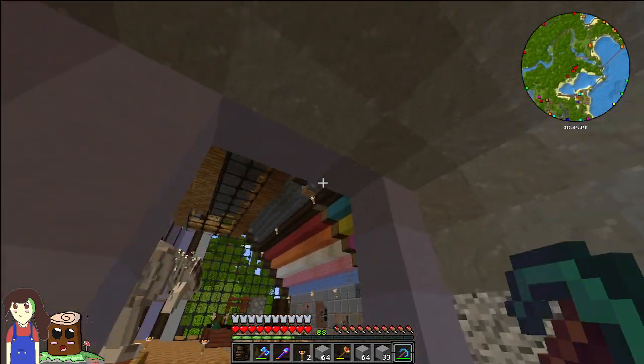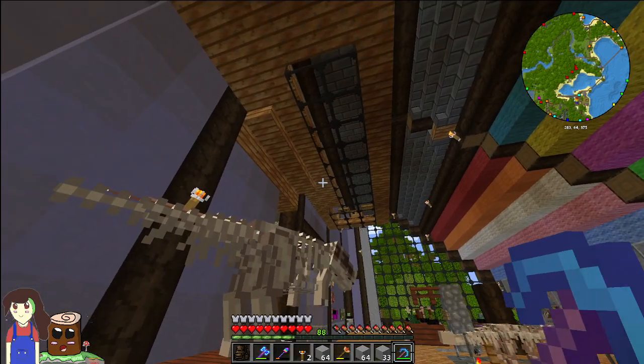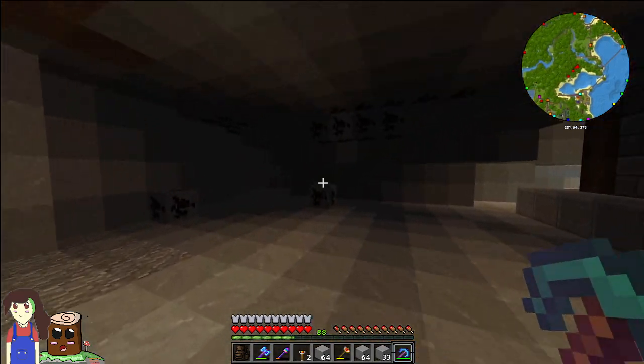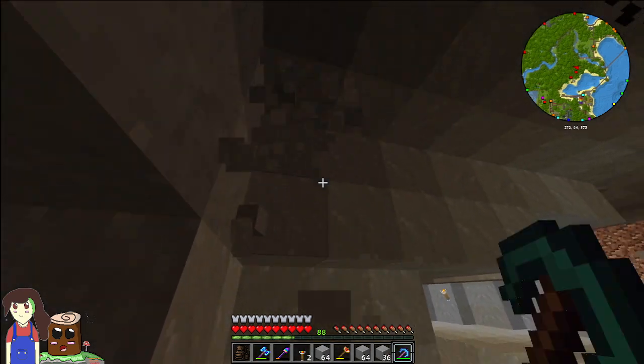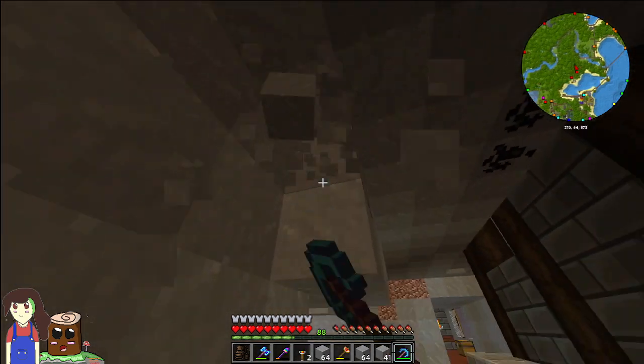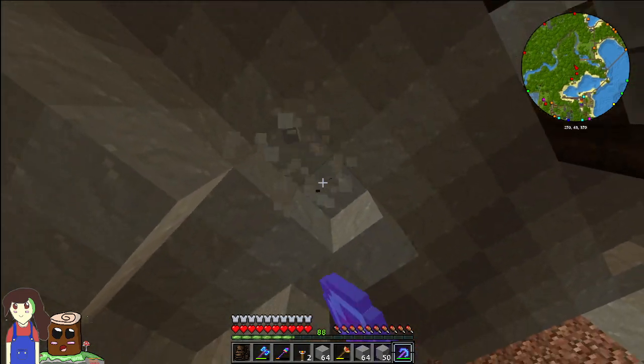I'm not sure what I'll do the roof up as. I think I might just copy this one — make it all stone bricks. Or maybe I'll put wood up there and do like a wood crosshatch work.